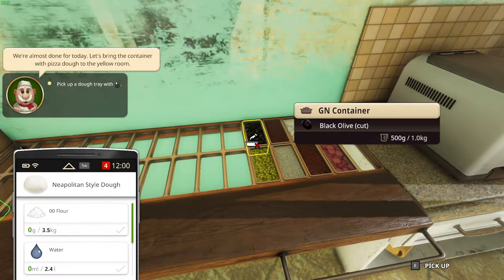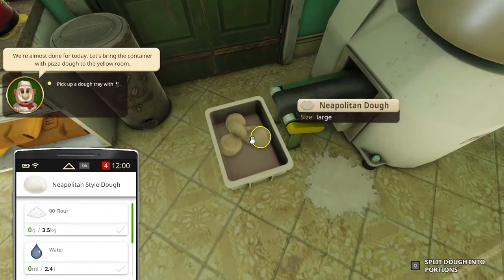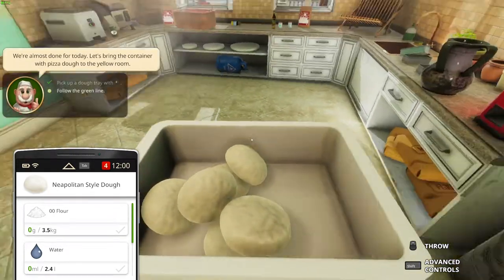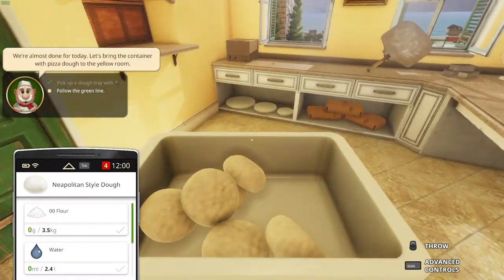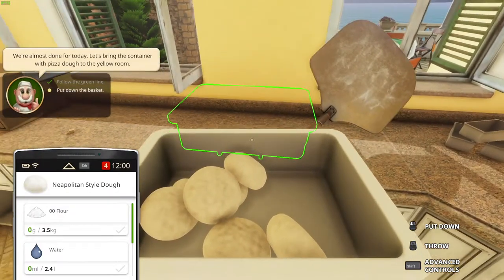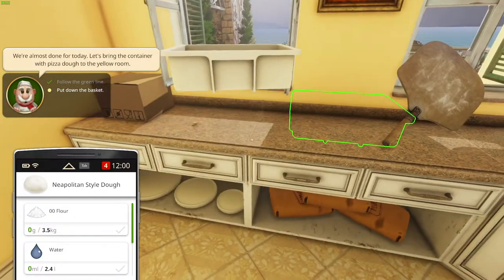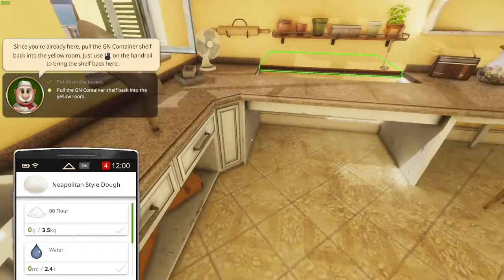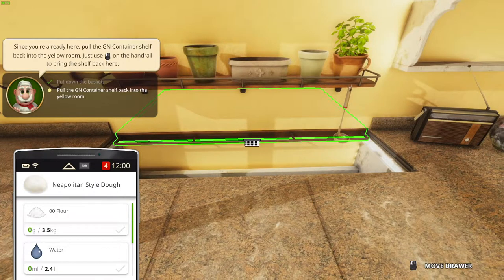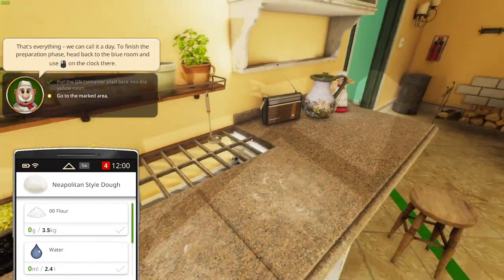And then we pick up a dough tray — alright, with this. Pick up the dough tray and then follow the green line. We put it right there. Since you're already here, pull the GN container shelf back into the yellow room. Alright, so we pull this back over here. That's everything — we can call it a day. To finish the preparation phase, head back to the blue room and use this on the clock there.